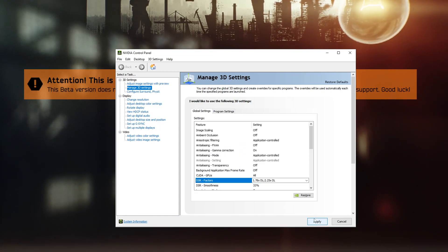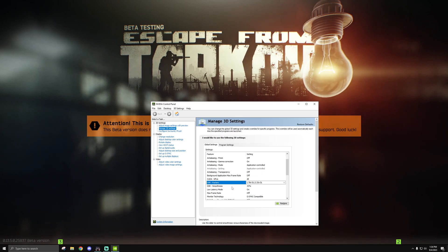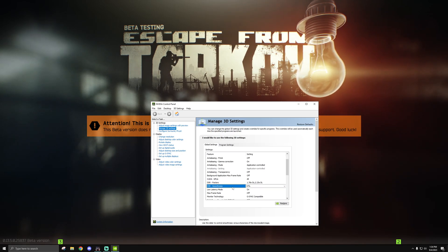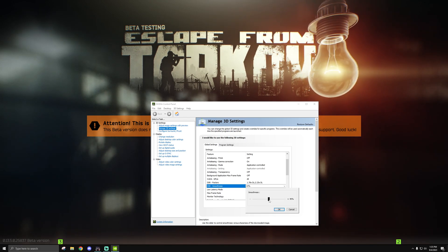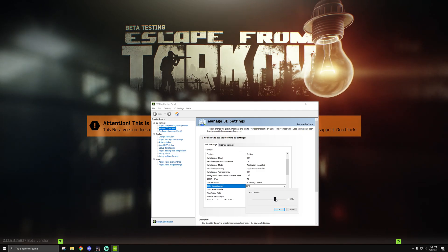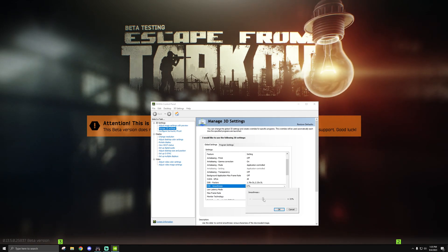Once you select those, hit Apply — your screen is going to go a bit crazy for a moment, but you'll be brought back. Once that's set, you can adjust the Smoothness setting, which determines on a sliding scale how much you want the image to be sharpened. If you want a sharper image, go to a lower value; if you want it more smooth and TAA-looking, set it higher. Most people recommend going lower for clarity.